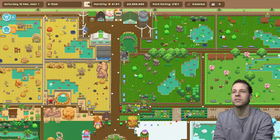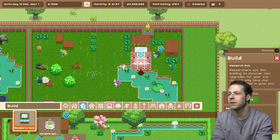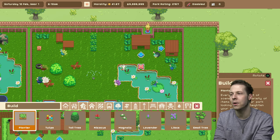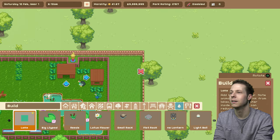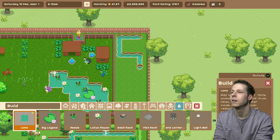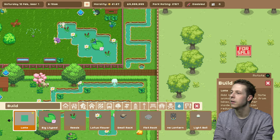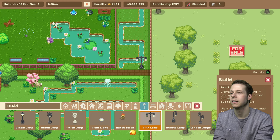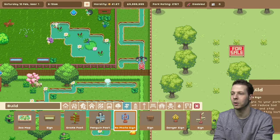Right, first things first, let's fill in this area up here with a bunch of decorations. This area is like a foresty, sort of grassland area, so I need to make sure it looks more like that and not necessarily like the jungle area we made. Over here I'm going to place a lovely lamp, and then we're going to place a bin as well.